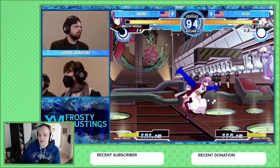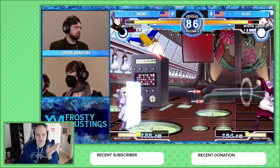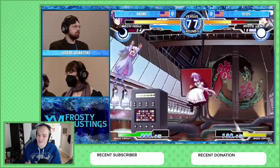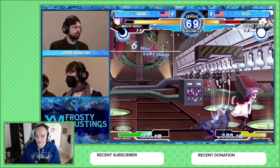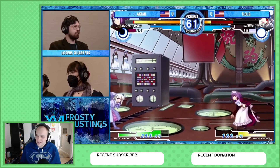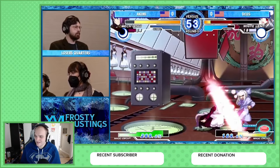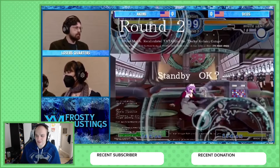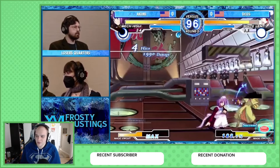Mech Hisui has this jetpack that's really good at controlling that vertical, horizontal, diagonal — that 45-degree angle. It's really hard for White Len to get in, because that's where she really wants to be. She wants to be in the air, running away, throwing out a bunch of ice stuff. Akimi is doing a very good job zoning where Deus has to figure out how to get in, and he's trying to be the aggressor in this matchup.